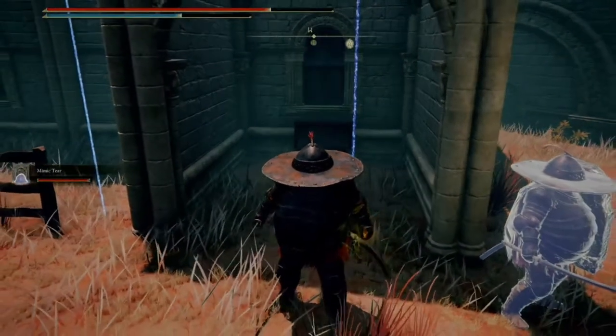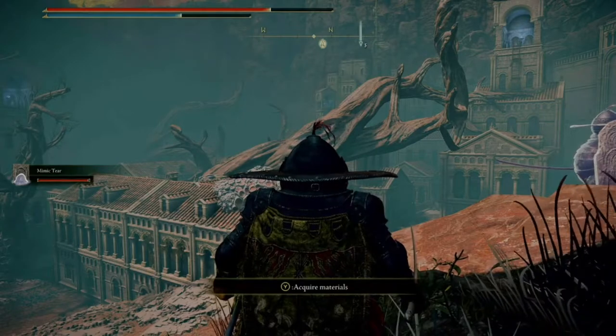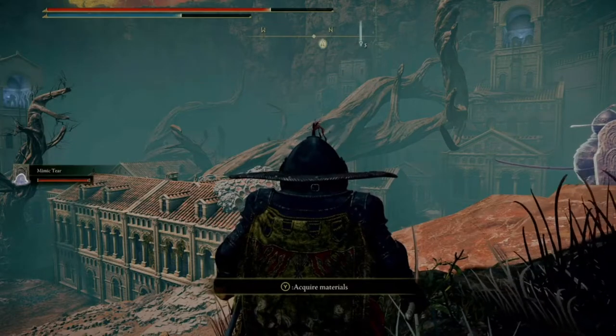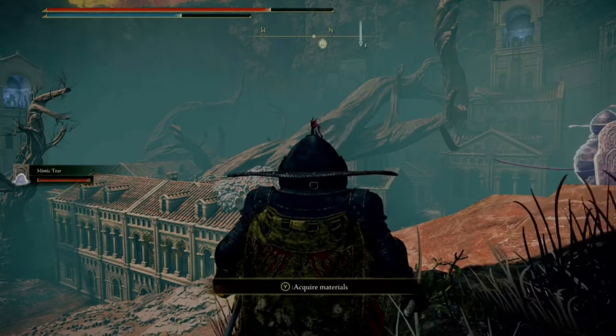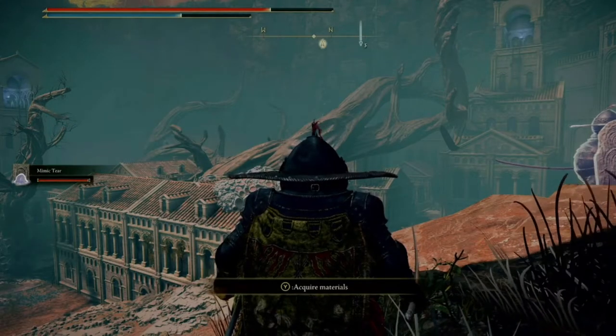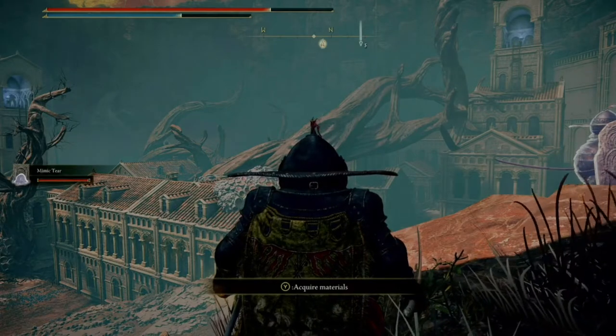In order to get this, you need to remove the seal. To get the last imbued key, you actually need to light all three towers. It goes in order of the three seals — it doesn't matter which tower you light first, that will count as tower one. You need to light all three towers in order to break the seal for the imbued sword key.